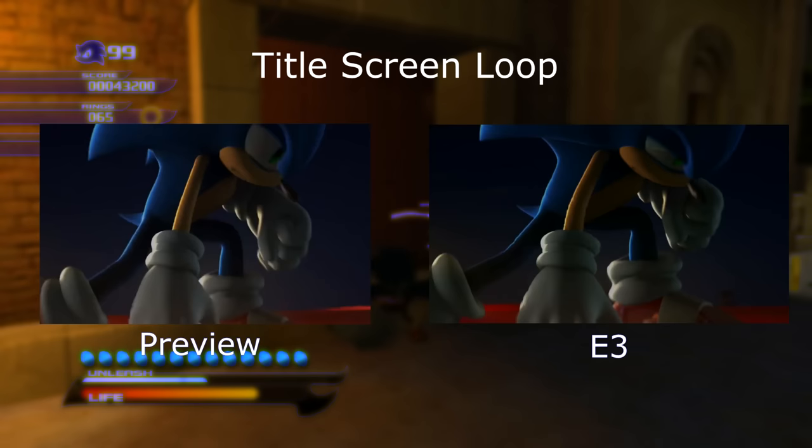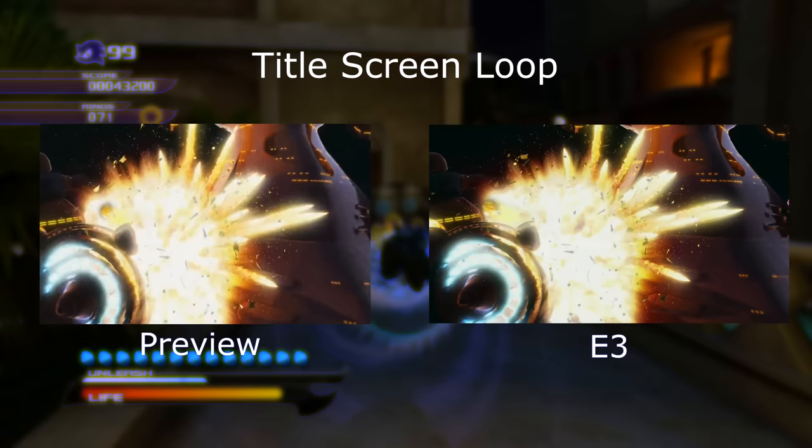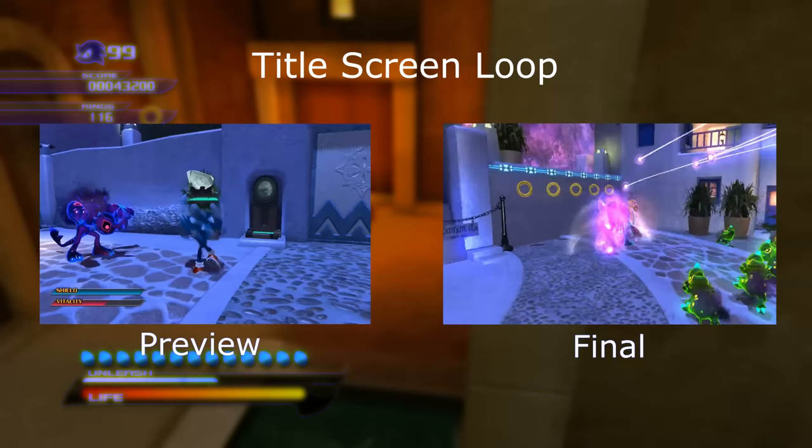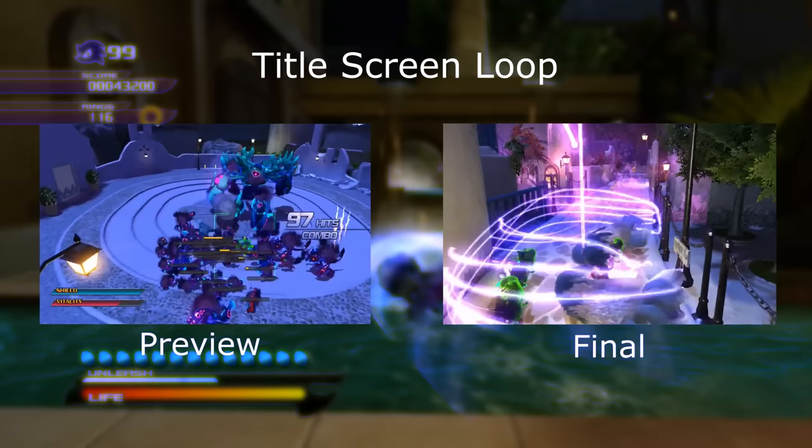The preview build's video appears to be identical to the E3 trailer, complete with a 'coming holiday 2008' screen listing the game's website. Amusingly, the final game's footage appears to depict this very preview build, or at least one that shares a lot of similarities with it — notably, the Werehog seems to have seen more progress in that build.